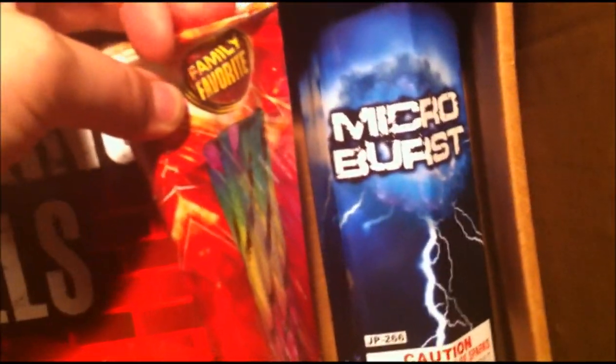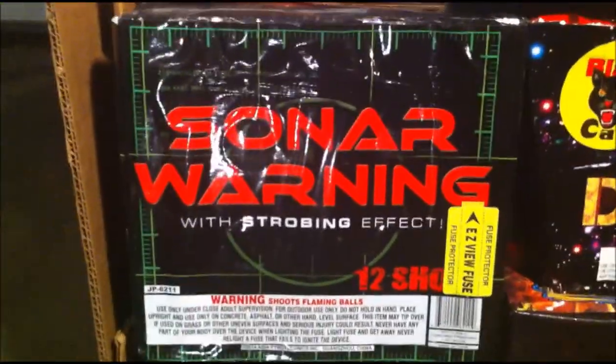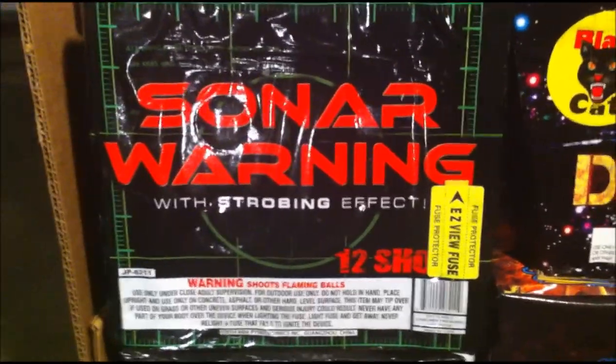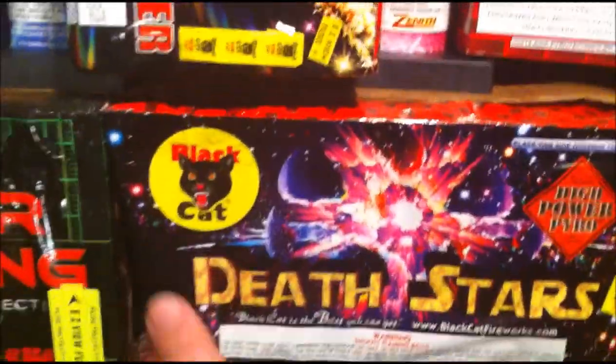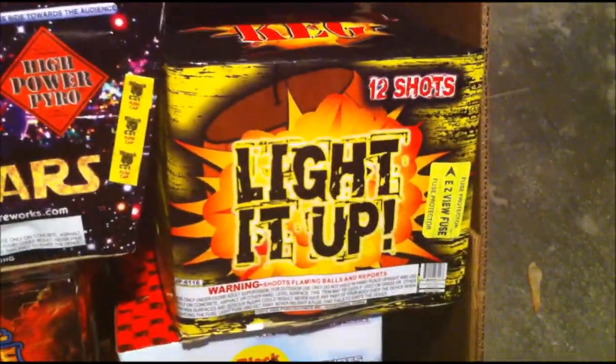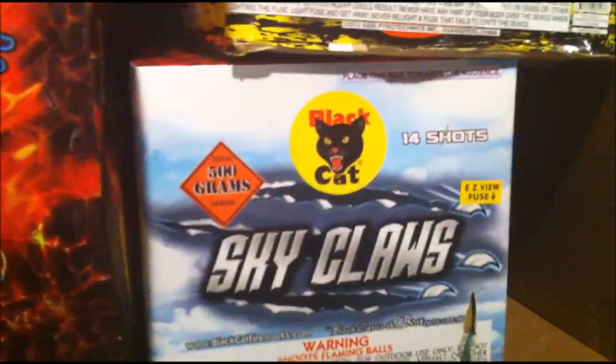A little bit of sparkler action — Morning Glories. We got Galaxy Discovery, a nice 12-shot cake. We got Wizard's Wrath, 25 shots. Then we get down to the big ones — we got Sonar Warning, 12-shot with strobe effect. We got Death Star — I'm assuming that's an angled cake the way it angles on each side. Then we got Light It Up, 12 shots, probably seen that around — it's by Powder Keg.